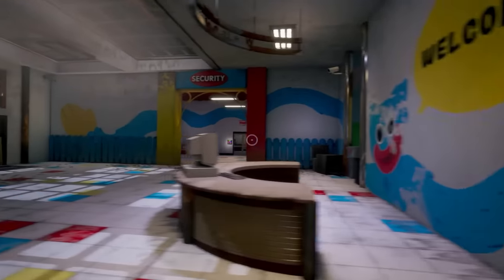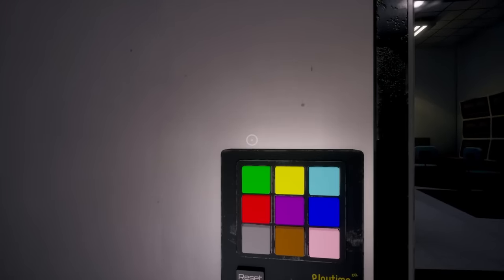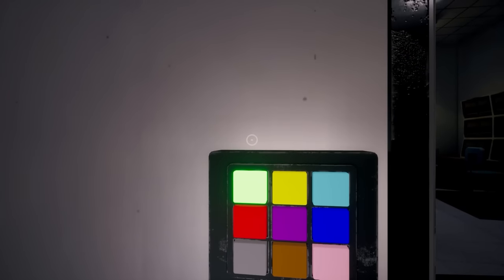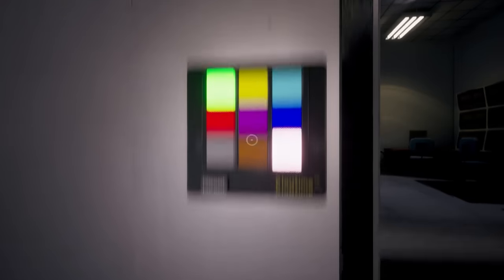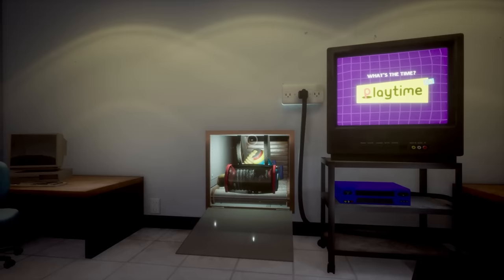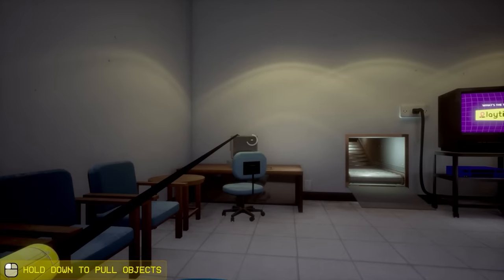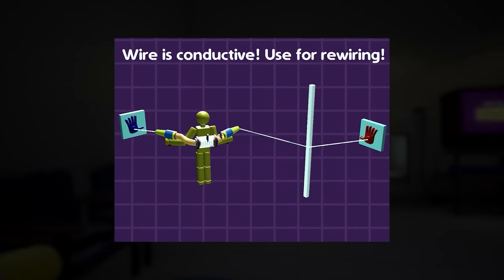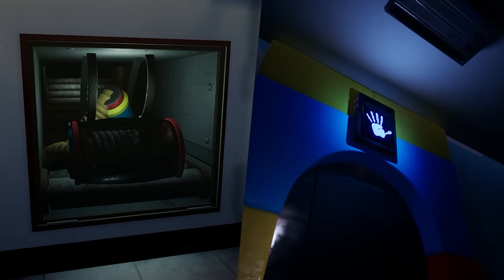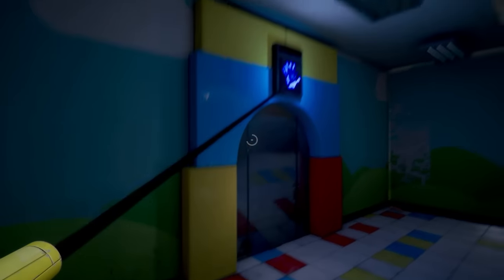We need to put in a very specific code to get through this door. Remember how I said we can't look up or down? This is where that becomes an issue. However, I've been practicing and I think I can get this first try — green, pink, yellow, and red. Yes! So this game's major gameplay mechanic is the grab pack, a pair of extendable hands that you can shoot across the map to grab things, connect electrical circuits, and stuff like that. In order to progress we need to use our grab pack on this hand panel to open the door to the next area. And this is our entire range of movement. But with a little bit of careful platforming — there we go! We spent half an hour on the first bit.